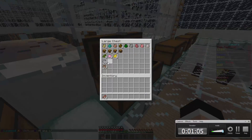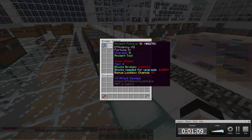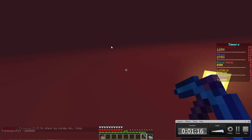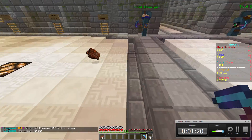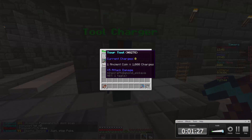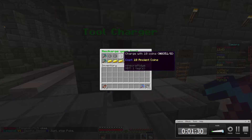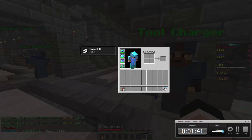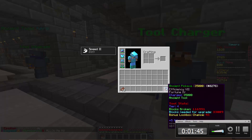Now let's use these 35 AC coins right here and charge up our pickaxe because we need more charges. Let's go to legend - we don't need that flesh. Hello tool charger! At 35 - BAM and BAM, so 35K charges. By the time my charges run out, this pickaxe should be a tier 5 hopefully.